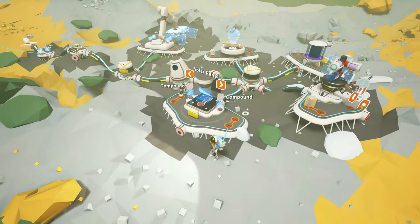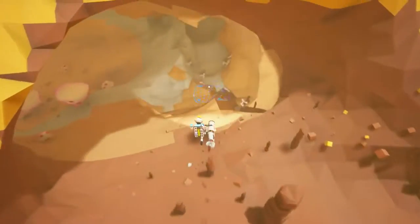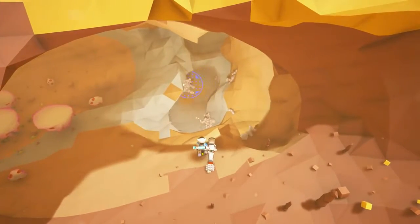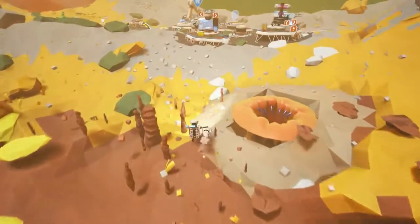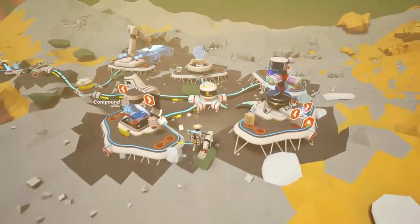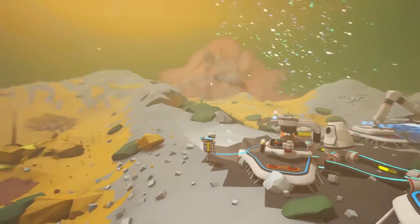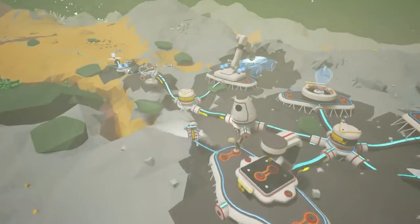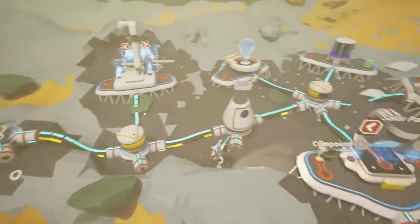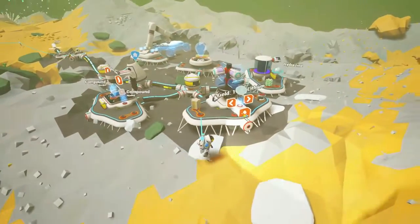Very quickly grabbing compound for the solar panel — I believe there's some compound over here. And so we get the second solar panel as that storm just narrowly misses us. Two solar panels, two batteries — that's almost as good as our setup back on the other planet. In fact it could potentially be better.